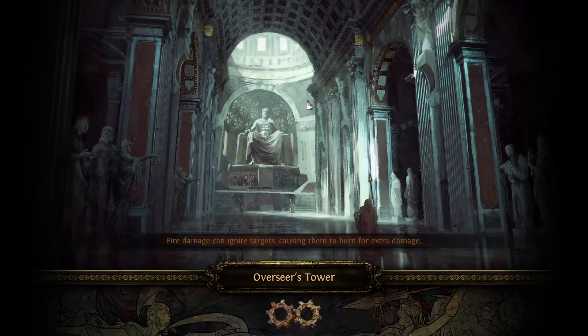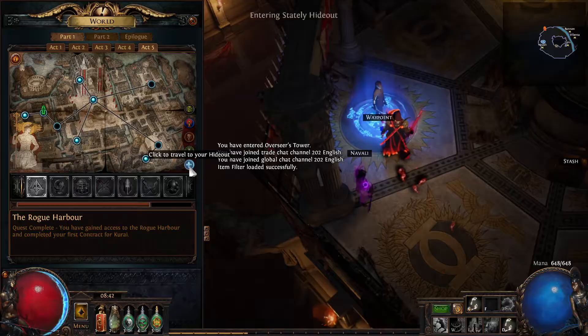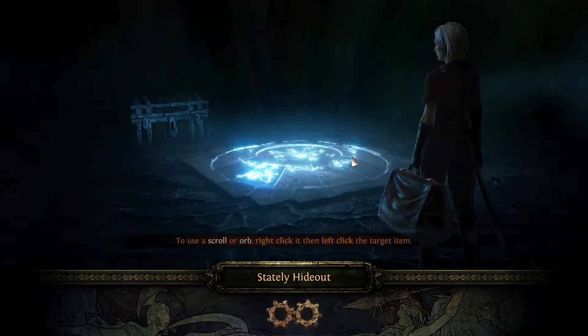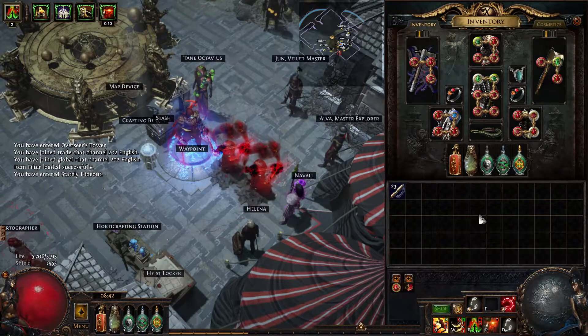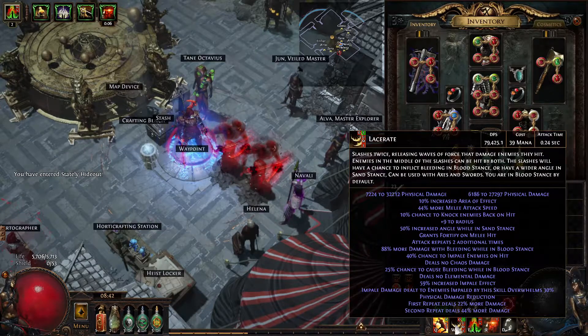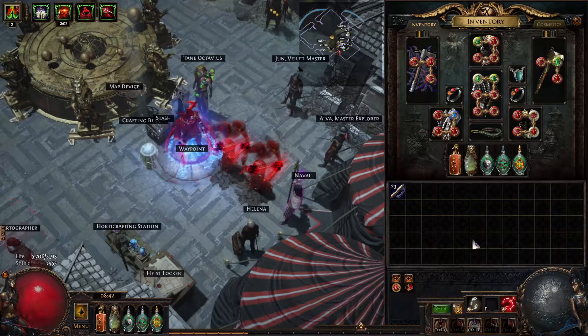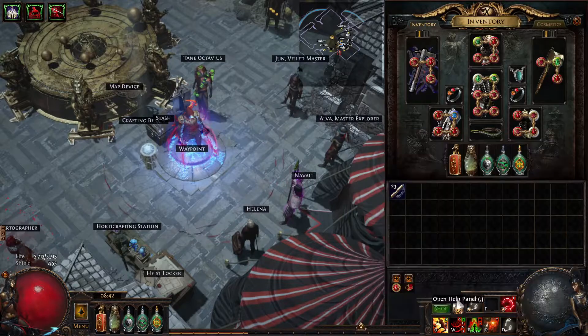Go to Lacerate. Now this one's going to be an interesting character because they've nerfed everything but they've increased the DPS of Lacerate. So we'll put the Totems up and Blood Rage up. We can't have the curse on, and this is Sand Stance — so we're doing 79k. Go to Blood Stance and we're doing 70k.